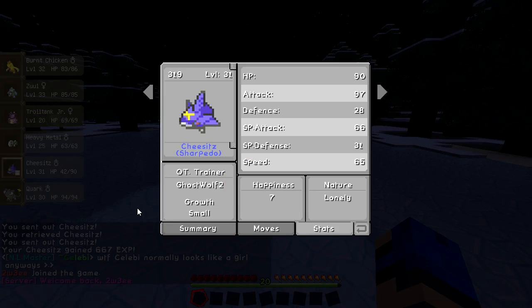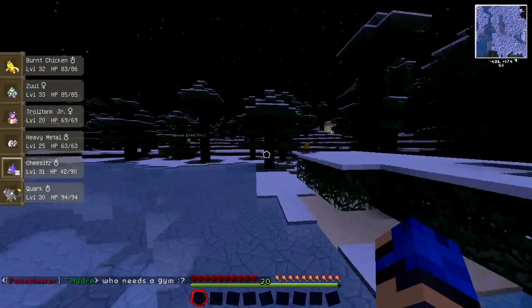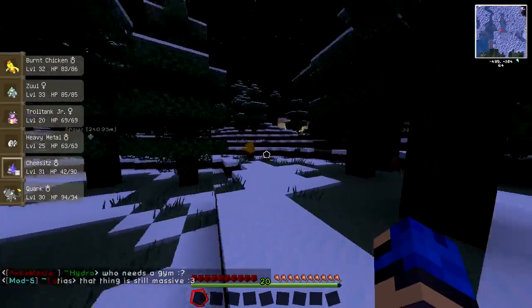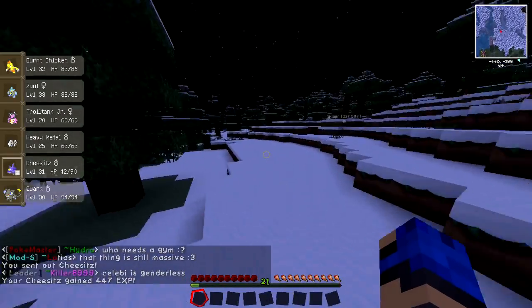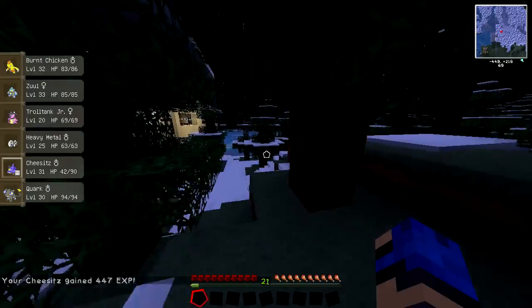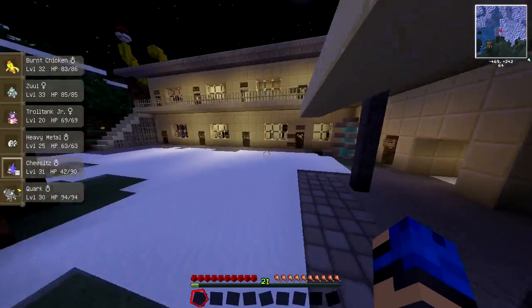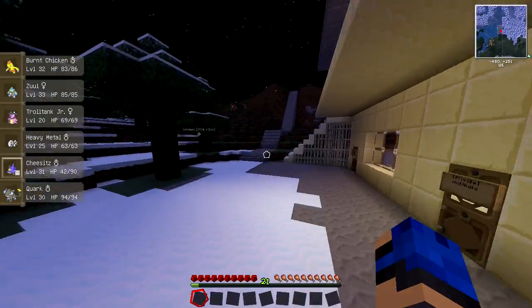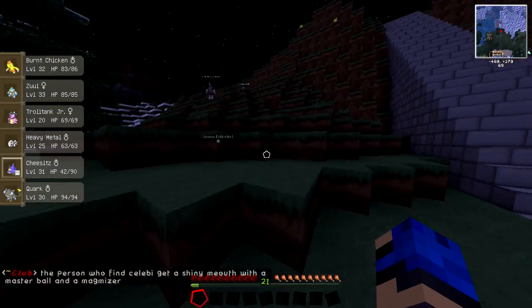Here are Sharpedo's stats after evolution: 97 Attack, 28 Defense, 66 Special Attack, 31 Special Defense, and 65 Speed. He is by definition the classic glass cannon — 100% no doubt. He's terrible for switching into things unless I can switch into a Psychic move. It's so weird seeing wild Pokémon fight each other.